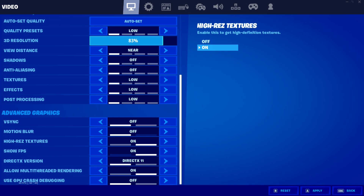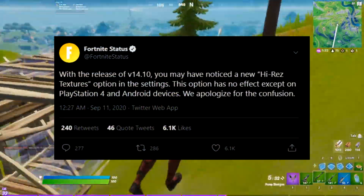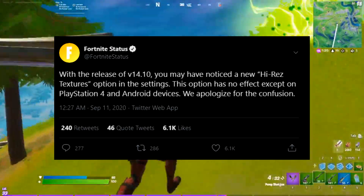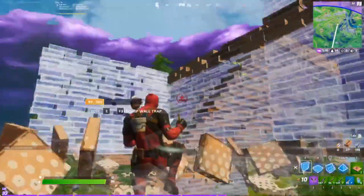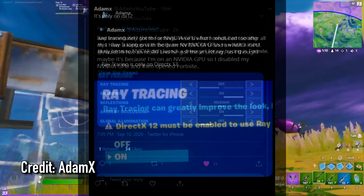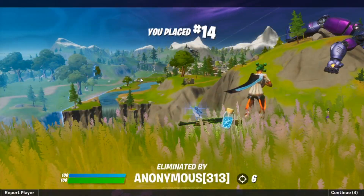These new settings dropped after I had recorded the video. You might have seen a new setting called high-res textures — we're gonna be leaving it on. Some of you might think it will lower FPS, but Fortnite Status tweeted out with the release of version 14.10 that this option has no effect except on PlayStation 4 and Android devices. So leave it on unless you're on those platforms. As for the ray tracing settings, Atomax made a tweet explaining everything in detail, so I'll be leaving a link to his tweet below.